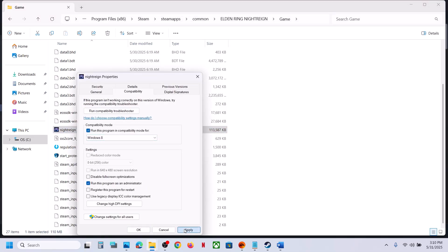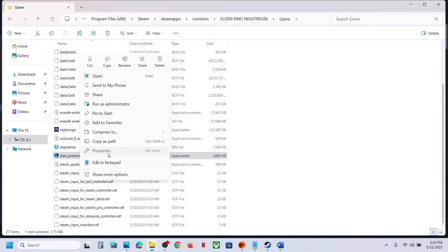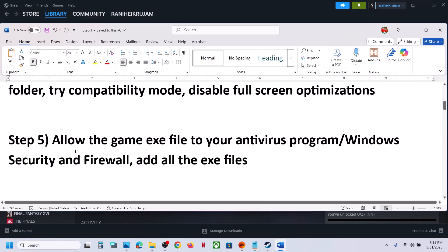If that does not work, go to Properties again. This time select Windows 8 compatibility mode, hit Apply, click OK, launch and check. Still not working? Select Windows 7, hit Apply, click OK, launch and check. Still not working? Put a check on 'Disable full screen optimization,' hit Apply, click OK, double-click to launch. Do the same with the other exe file. If still not working, uncheck all the boxes, hit Apply, click OK, and follow the next step.